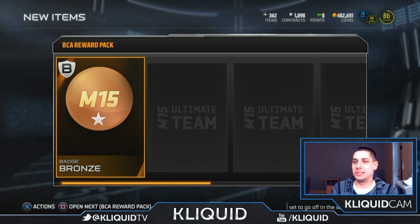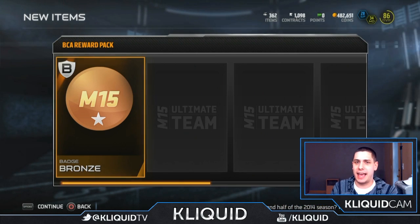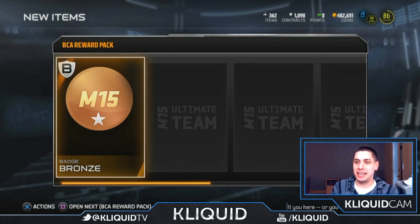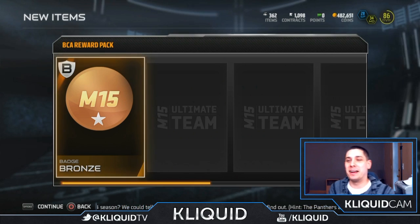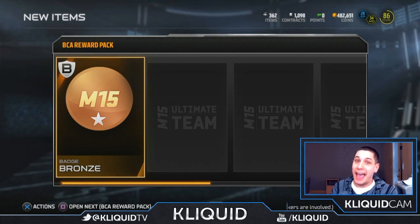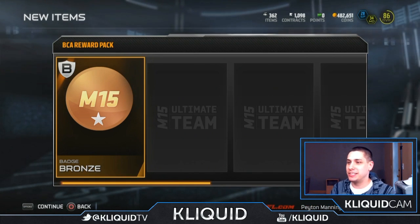The first thing I decided to do — I saw that I had two of these BCA reward packs and had no idea why. I accidentally clicked on one of them when I was cycling through and it popped up. So we're already into the video, guys, no intro needed. Very first pack here — first item is a bronze badge.